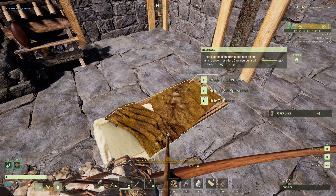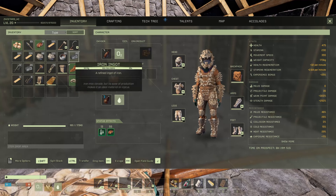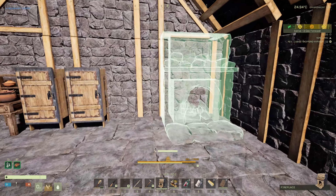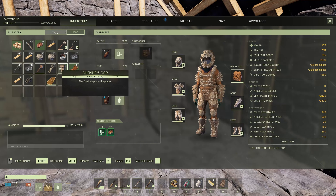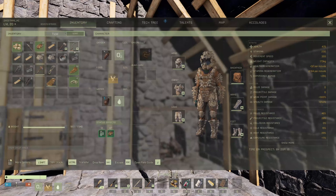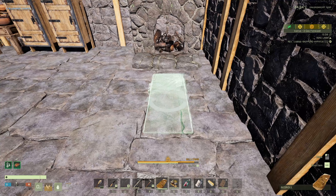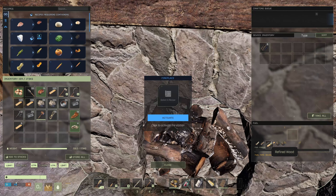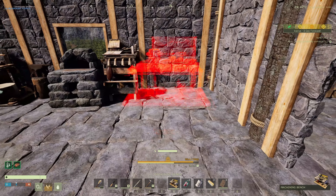We'll move that into the back. Machining bench should fit right there. Now, the fabricator — we're going to have to reorganize when it comes time for the fabricator, but we're not there yet. So let's put that there, we'll put that there, we'll put that next to it. And then we can put the charcoal back in. Machining bench will go here.